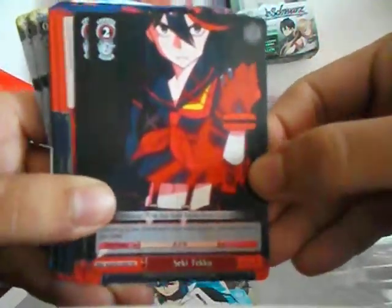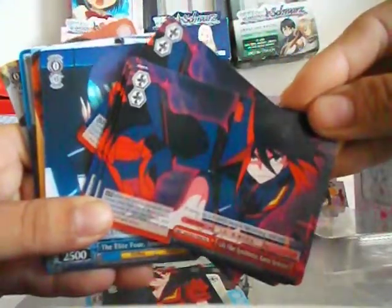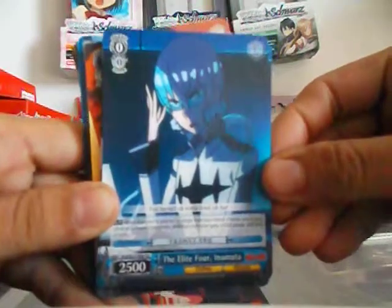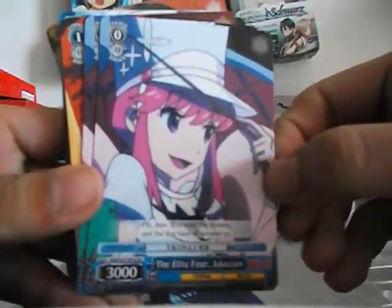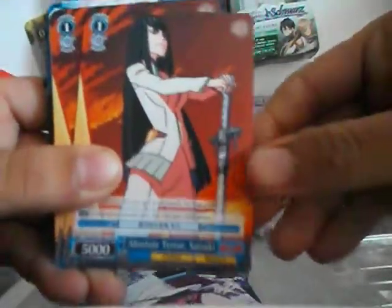Sekiteko. And we got a Climax card. The Elite Four — Inu Mbuta. Jakuzure. Absolute Terror Sasuke.